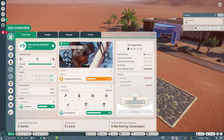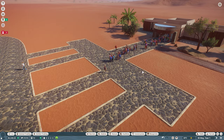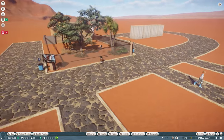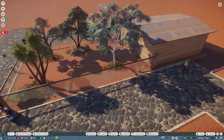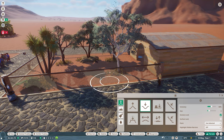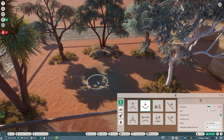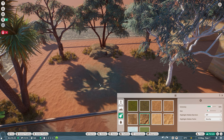Now that we've welcomed our first two animals you can see guests are starting to arrive — this is where we actually start making money. I'm just going to change the ticket prices to £4 each. I know some people do adult at £10 and child at £5, but there's no actual bearing — they'll pay whatever to get in, so I leave them both the same and increase gradually.